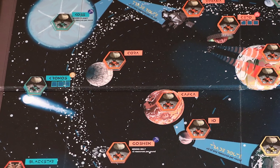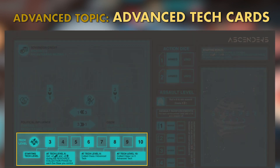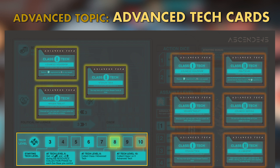Now you have a handle on the basics, so let's talk about a few advanced topics. Advanced tech cards are skills players can unlock by increasing their tech levels. At tech level 8, players can choose one class 1 advanced tech card, and at tech level 10, players can select either a second class 1 advanced tech card or a class 2 advanced tech card. The skills awarded by advanced tech cards are permanent and are only lost if advanced tech cards are traded to another player.